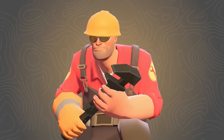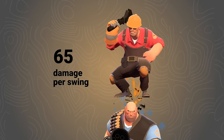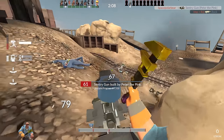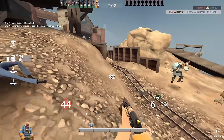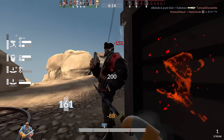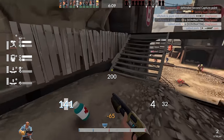The stock wrench does exactly what it's supposed to do. It constructs and repairs buildings, it removes sappers, it does 65 damage — no bells and whistles, it just does what the Engineer is supposed to do. However, despite it conceptually behaving like a stock weapon, I personally believe that it suffers from unlock envy in the same way that items like the bone saw and the fire axe do, and I believe this is entirely because of my own personal play style and the way that I approach Engineer and TF2.